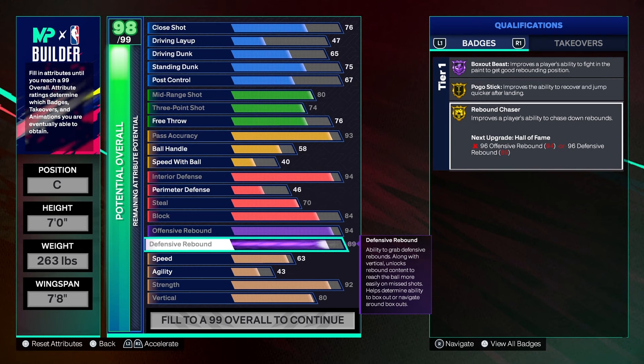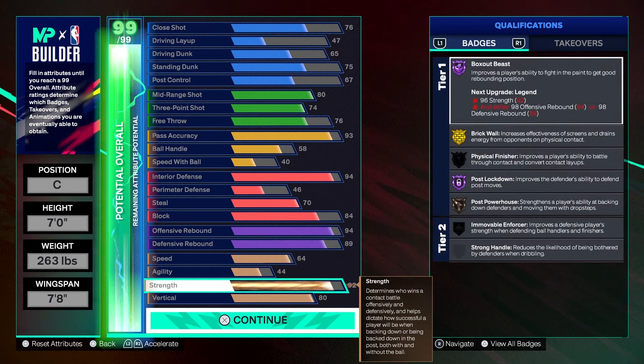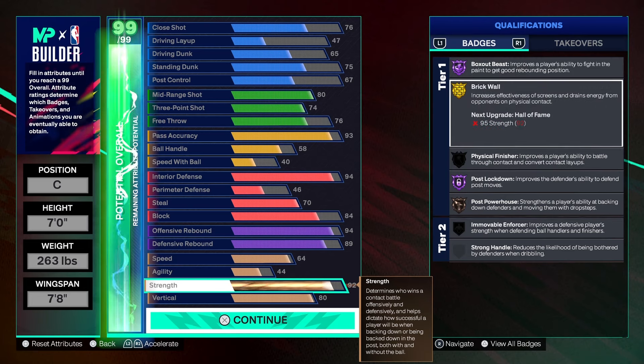Here's the physicals — I went max vertical: 80 vertical. Super crucial, super key. Combined with that horse takeover, it boosts it up even more.